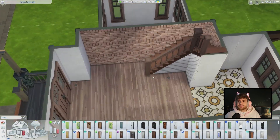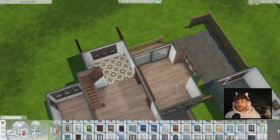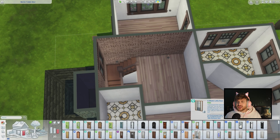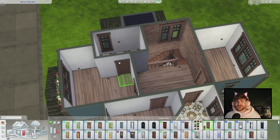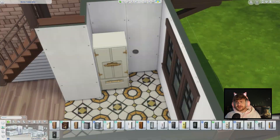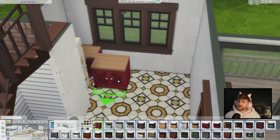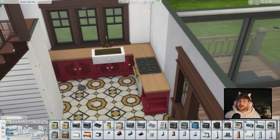We have a very eccentric mother, we also have the mother's partner, we have twins, we have a toddler or an infant — no, it's an infant but the infant is almost going to turn into a toddler — and then we have a teenager as well. Now we're going to the kitchen.